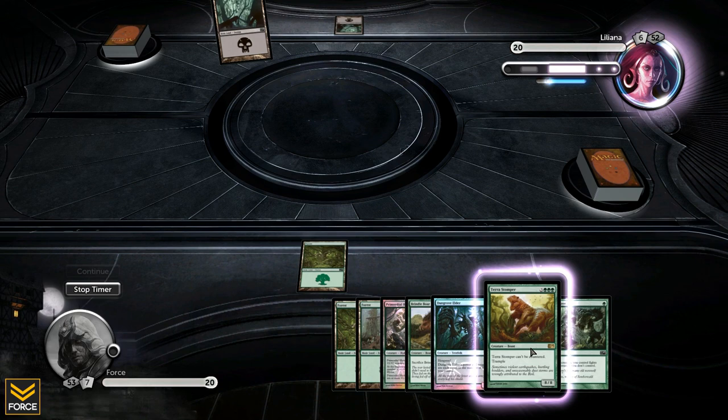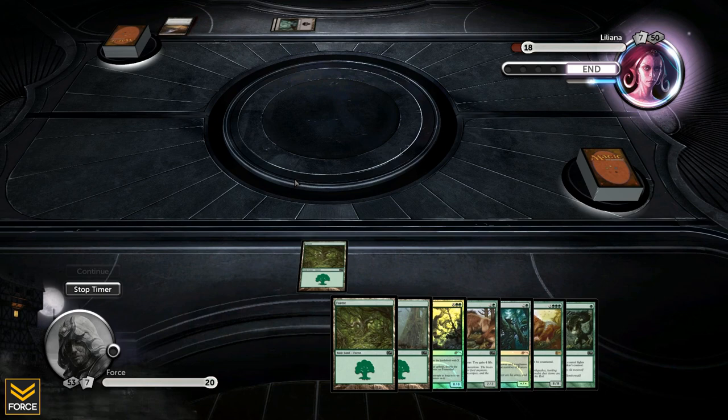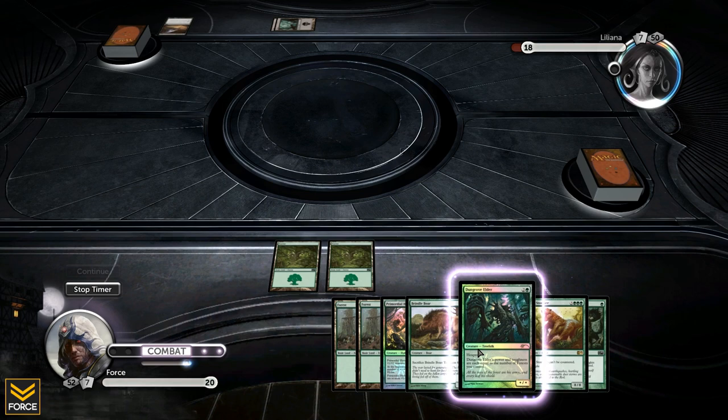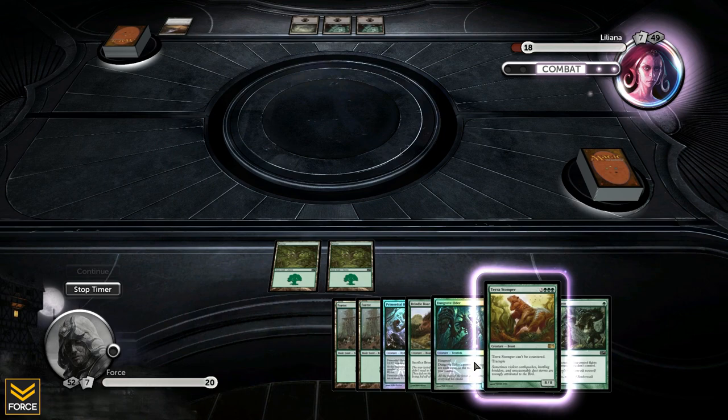Turn two Liliana plays a spell — draws two cards, loses two life. She's got a full hand. Turn two for me, still can't do anything, so we just sit here and wait. Liliana continues to build her hand.